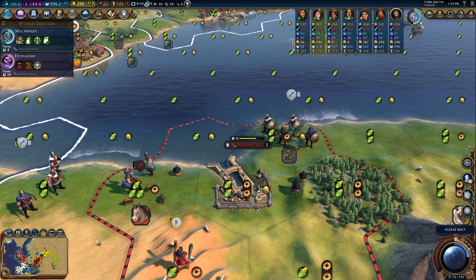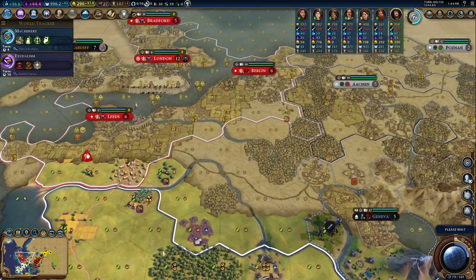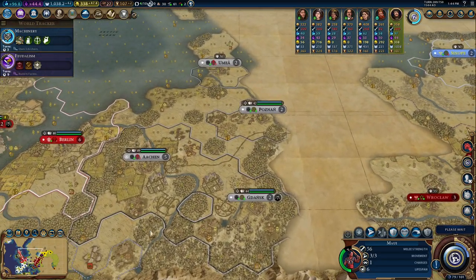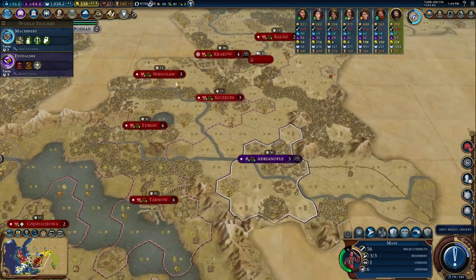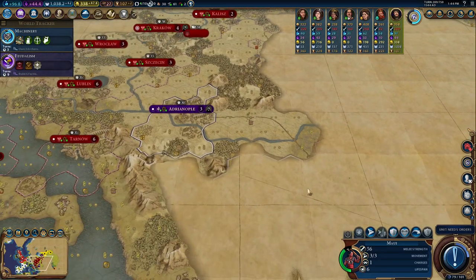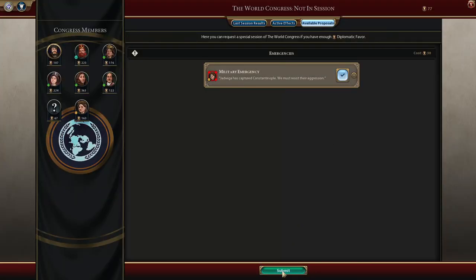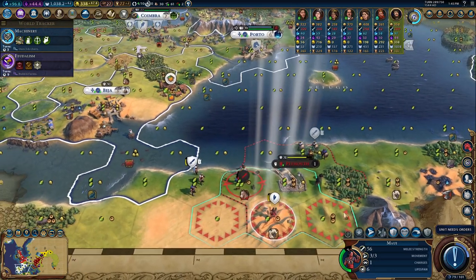I'm fine with open borders. It's also probably a good idea to get a friendship with Germany, so let me declare friendship here. I'm surprised they haven't put much of an offensive against England. Whoa — they captured Constantinople! It's all the way over here. I'm really, really surprised that happened. I can even vote for the emergency even though I don't even know where Constantinople is and haven't even met Byzantium. That is really interesting.